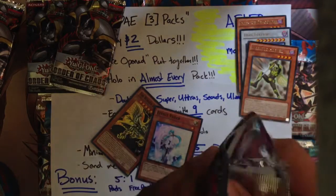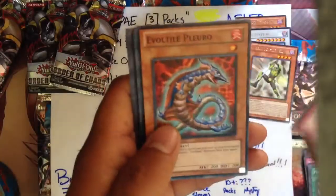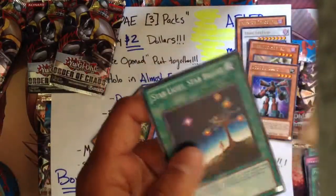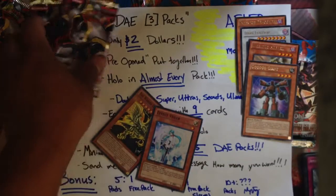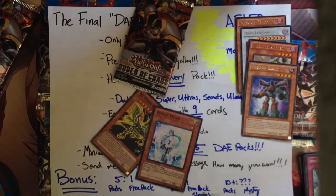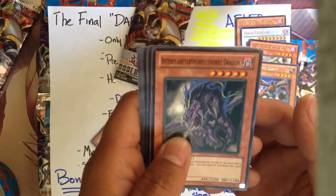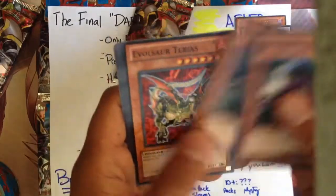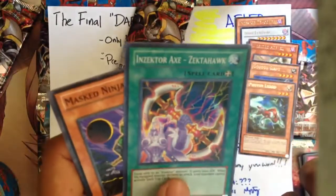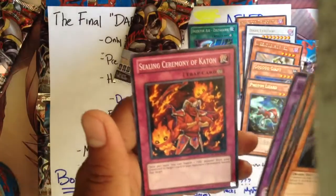I've heard good reviews from those of you who bought these packs already and that you guys pulled pretty awesome stuff. We've got two more packs. Interplanetary Purple Thorny Dragon — Purple Thorny Dragon. Curry Volt, Vambar Koala, Eros Arterius, Photon Lizard — we got a rare on that one. And a Super Rare, I believe: Inzector Zectahawk. Mass Ninja Ibizu. Koala, and Sealing Ceremony of Ketan.